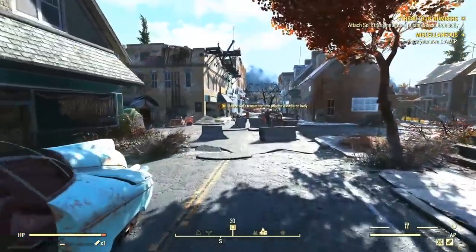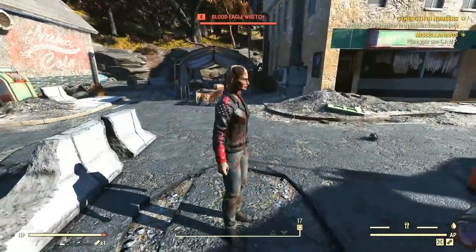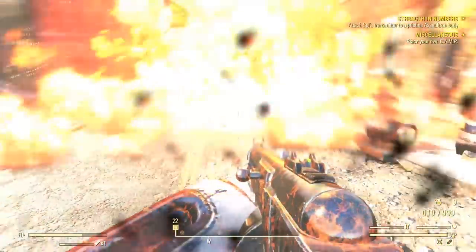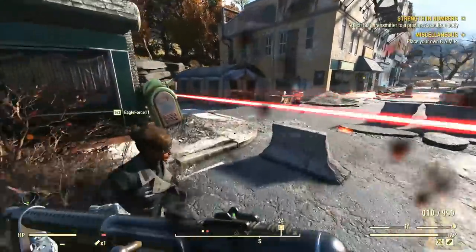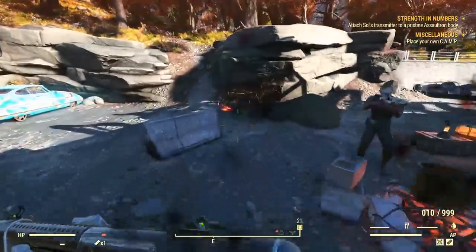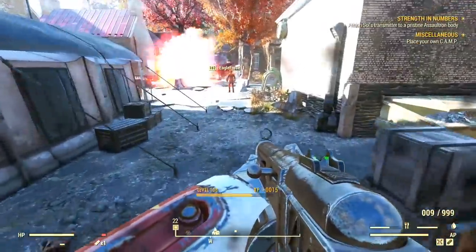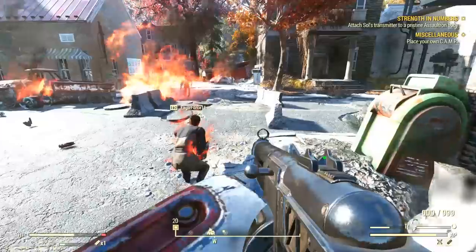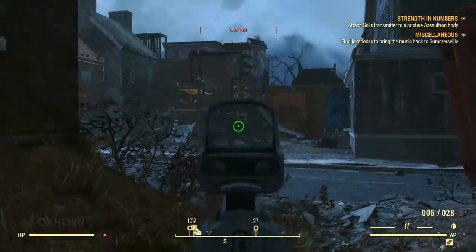I saw someone in the middle of town and I went up to have a chat — only to be attacked! Summersville is now overrun by a brand new raider gang: the Blood Eagles. The Blood Eagles are unrelated to the free radicals at the West Virginia Lumber Company. The Blood Eagles are always hostile to absolutely everybody, and they all appear to be hopped up on drugs. So before we can find this robotics store, we've got to clear the Blood Eagles.